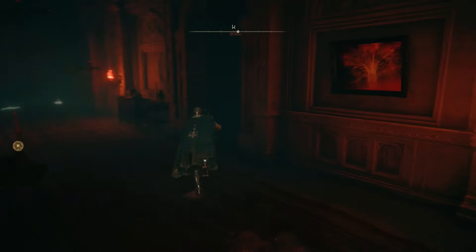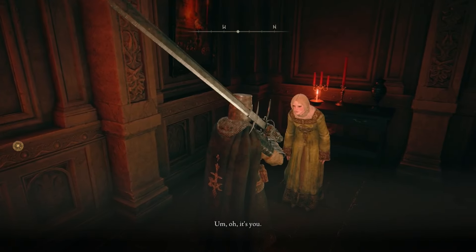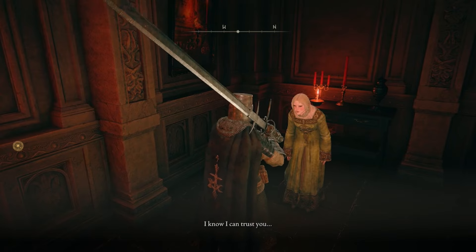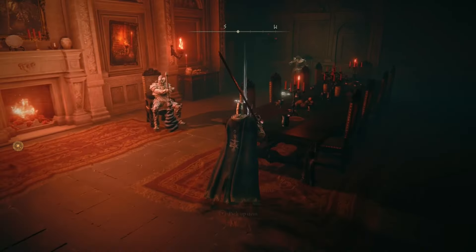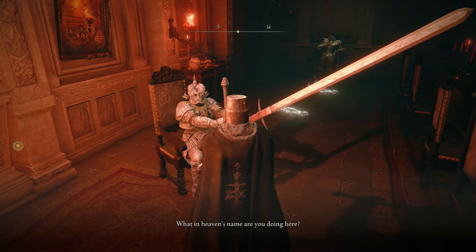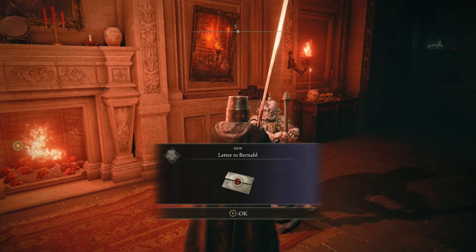While in the manor, exhaust a ton of dialogue with a ton of different NPCs. Run down the hall and talk to Zorayas, who will now be in her human form, and exhaust all of her dialogue. Then grab the letter in the next room across the hall and speak to Bernahl. Note that every single time you fulfill a letter, you need to talk to Bernahl and exhaust all of his dialogue.